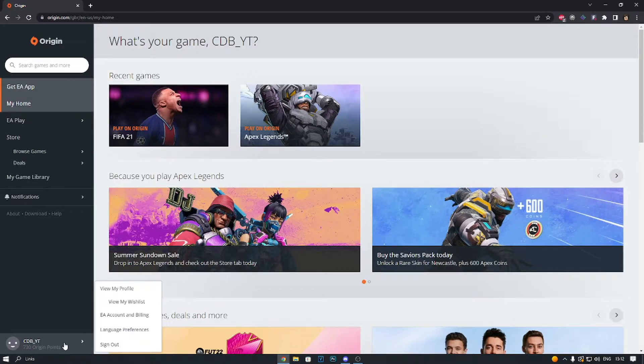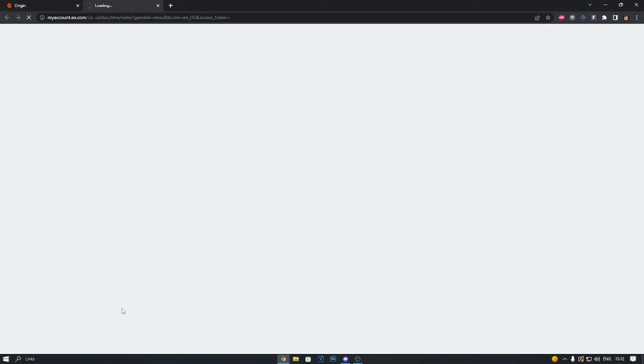We're going to go on Origin. This is my account — you just log in. Go down to the bottom right corner, hover over your account, and go to EA Account and Billing. Once you're here, we're just going to go through it page by page.